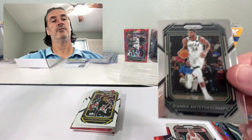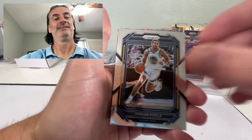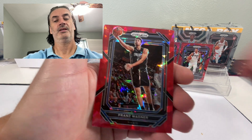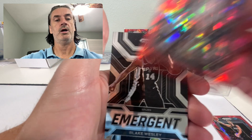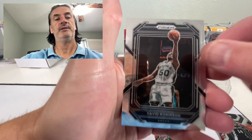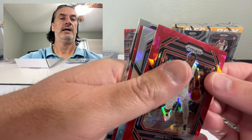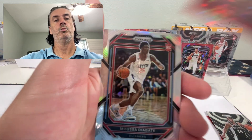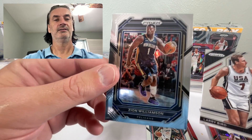Hit one of those in the first box as well. Down to our last stack - we should have one more silver in here and if my count is correct, five more Cracked Ice. How long is this guy going to keep getting cards? There's your boy Teddo. Wagner. Another Neek - hit one of those in the first box as well. A Koro. A Blake Wesley - hit a Cracked Ice of him in the first box. Another David Robinson. Jovich. Last two Red Cracked Ices and our silver: John Wall. Got a rookie Diabate. Tyrese Maxey - nice. Larry Bird.